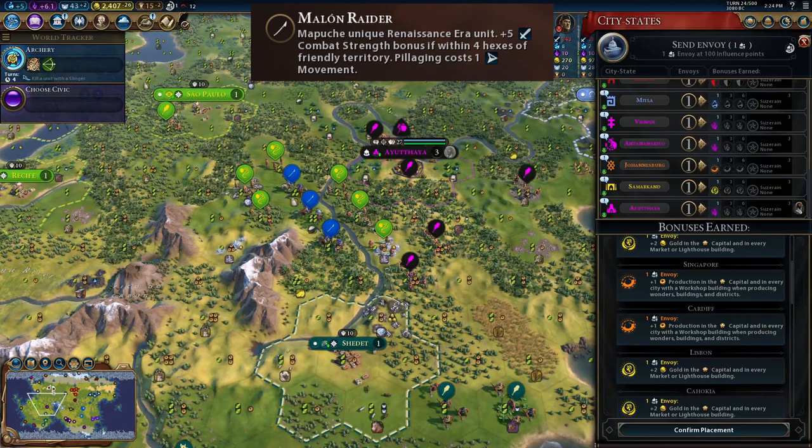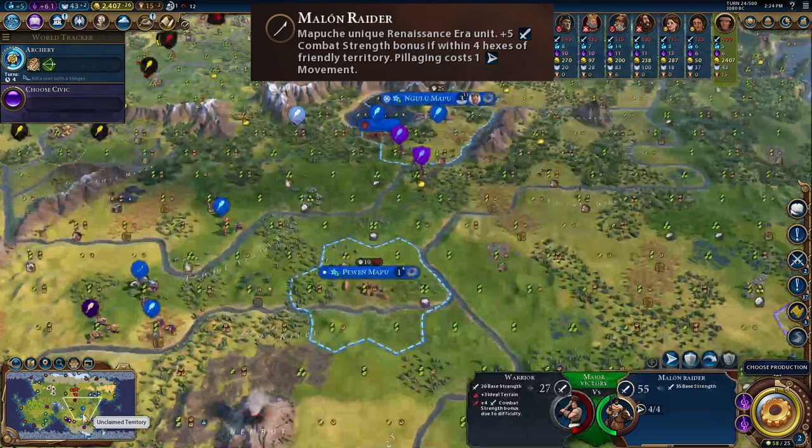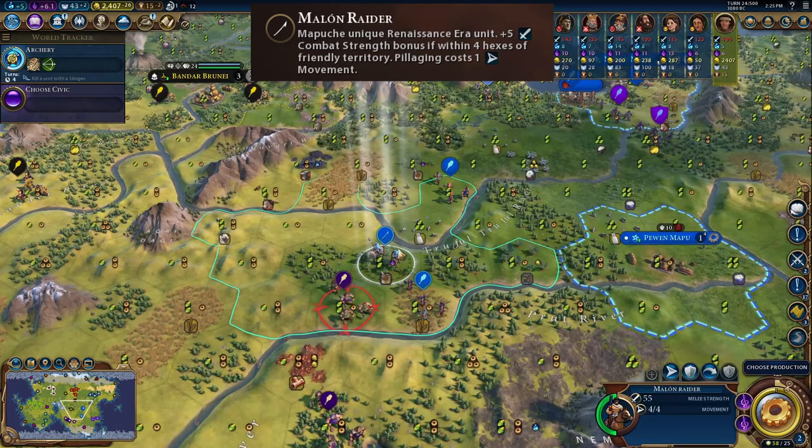In this example, we are no longer suzerain of the city-state, but we are allied with Egypt. Because we are allied with Egypt, that counts as friendly territory, and we are getting the plus five combat strength bonus for taking out this Brazilian Slinger. Also, friendly territory includes your own land — we are also at war with Byzantium here, and clicking our Marlin Raider confirms we're getting the plus five bonus because we are within four tiles of one of our own cities. Just note that this bonus only applies to the Marlin Raider and not to any other unit.